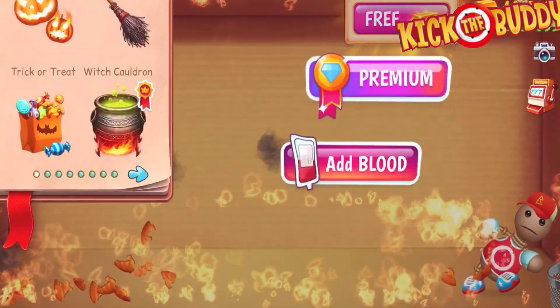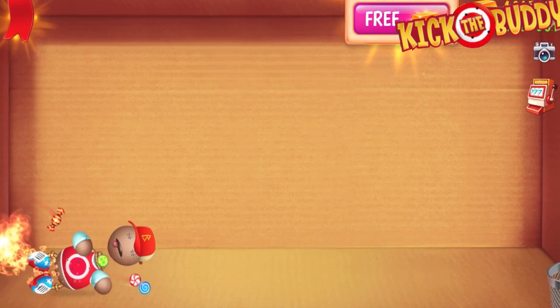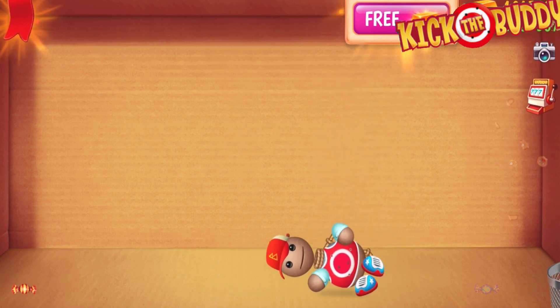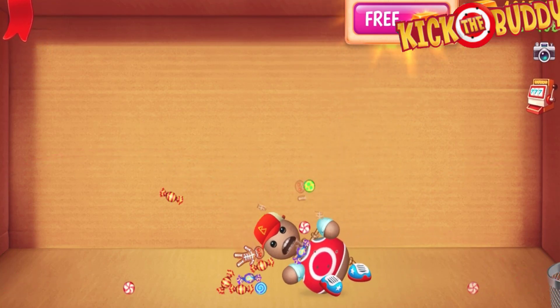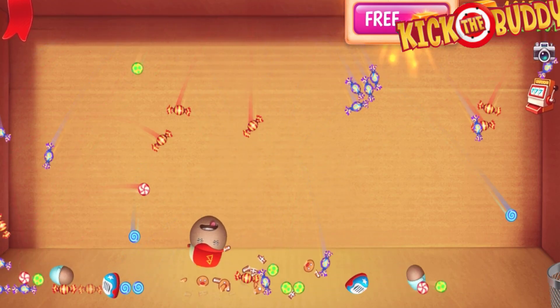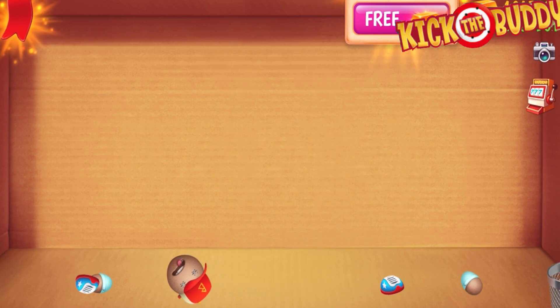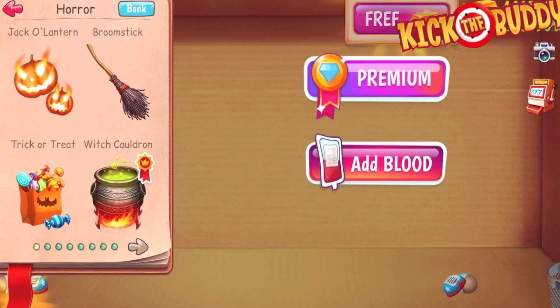All right, let's choose a good second one. Trick or treat — anybody want candy? Hey buddy, you want some candy? Here, take it! Let's eat the other candy and see what happens with this body over here. Oh look at this body — he is both! Wow, look at that!